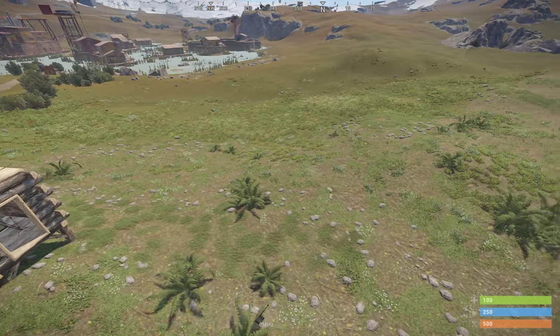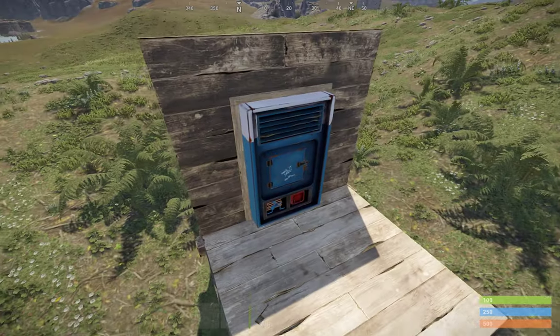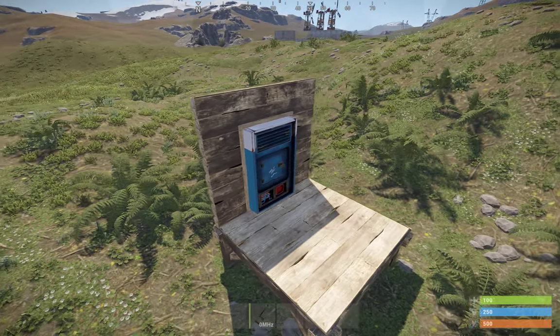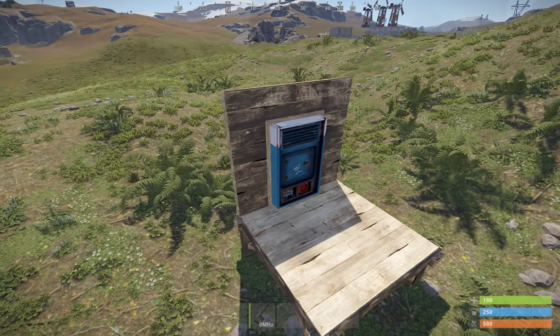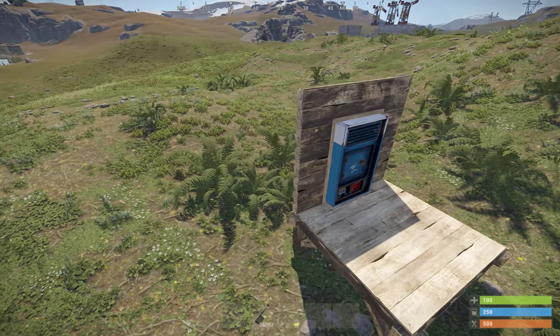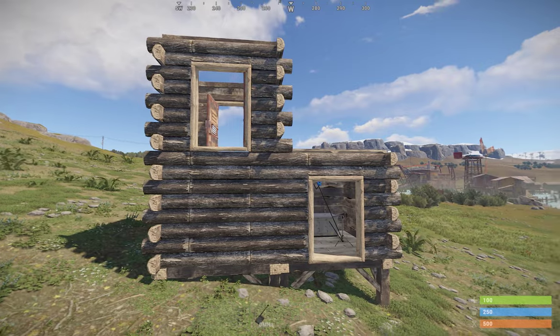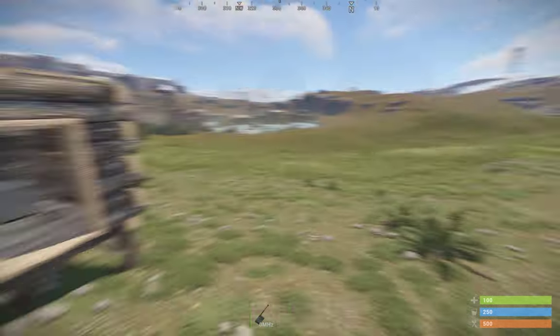You can transmit loot between two bases that could potentially be across the map. Say you have a raid base and you want to load rockets into it before you raid, or you just want to transmit loot between two bases. You would build both of them exactly like this. This is basically my receiver slash transmitter model - you can build them both the same.